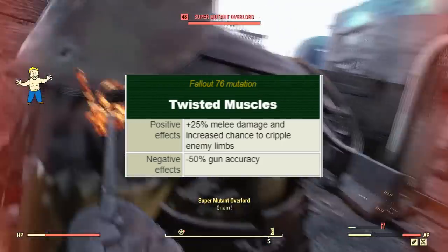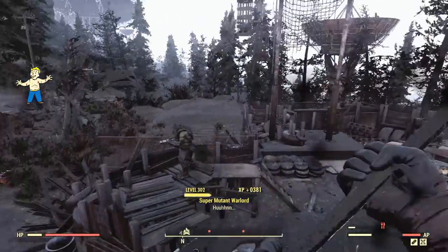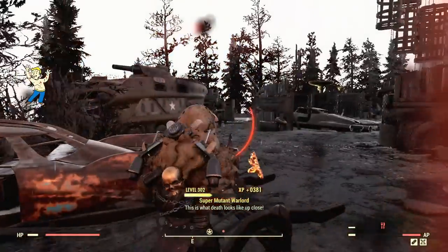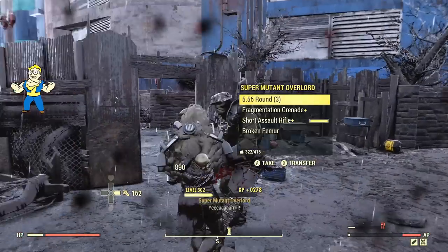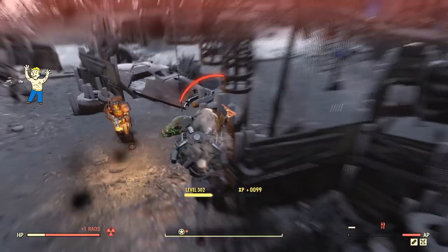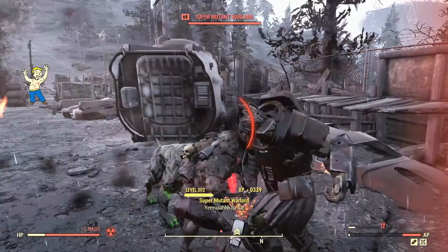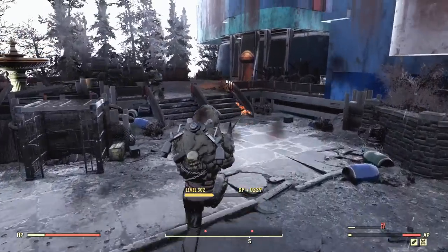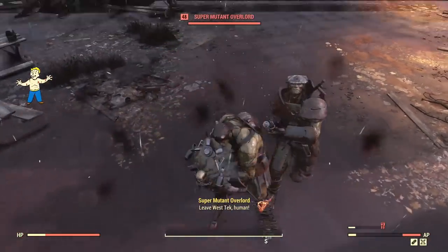Very closely related, we have Twisted Muscles, which increases all melee damage by a further 25% and adds a chance to cripple limbs that you attack. The negative is a massive 50% hit to gun accuracy, making aiming with all weapons literally twice as hard. Only use this mutation on melee or unarmed focused builds. Definitely don't use it on any ranged builds — 50% more inaccuracy with zero ranged benefit.